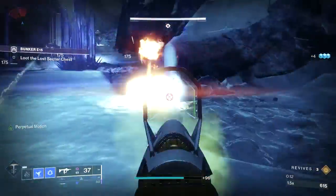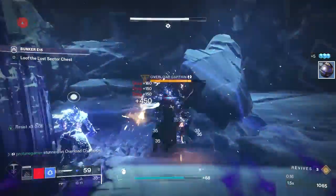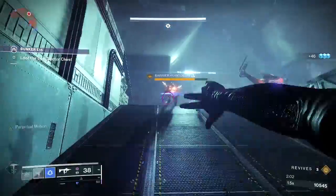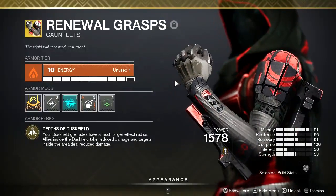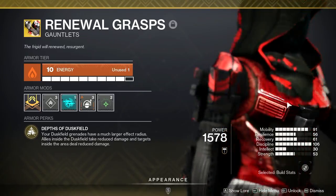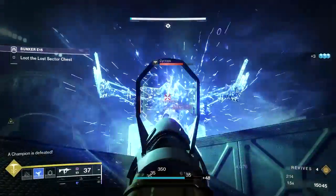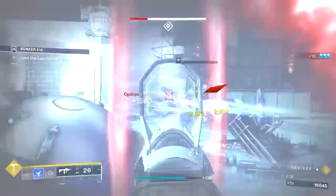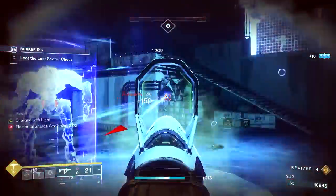Which brings me to the point of today's video. We are going to be looking into how these changes to Stasis have vastly improved the performance of one specific Hunter build — the Renewal Grasp Exotic Gauntlet Stasis build. A build that was already amazing, but now with the changes Season 19 has brought, this Stasis build is absolutely incredible. One of the best Hunter builds you'll be able to use this season, and dare I say the best Stasis Hunter build.